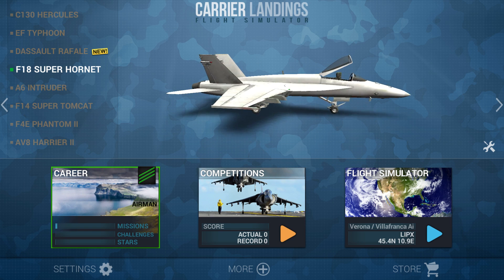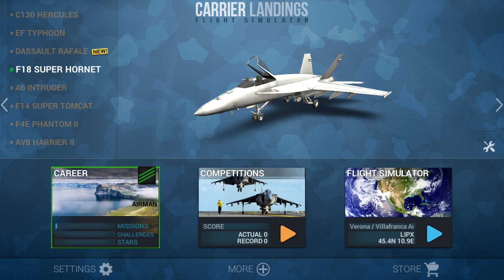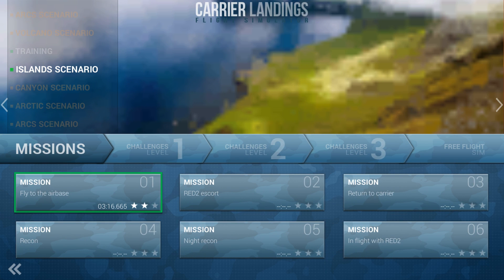Hello everyone, MoltEye here, and today we will be doing another Carrier Landings video. What we're going to be doing is flying the FA-18 Super Hornet, and we're going to be doing career mode and the first mission for the island scenario, and that would be Fly to the Air Base. Pretty generic title for islands, or for any scenario really, but it is the first of many, so we're going to give it a go.